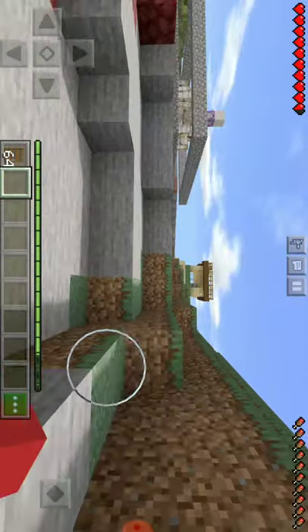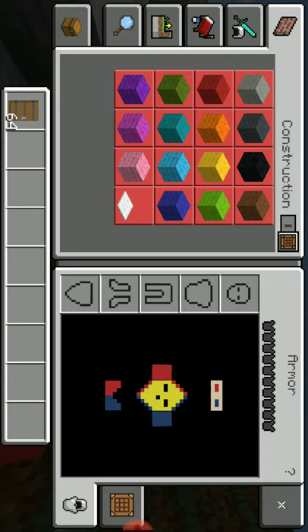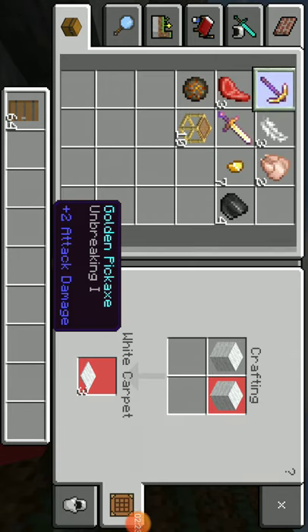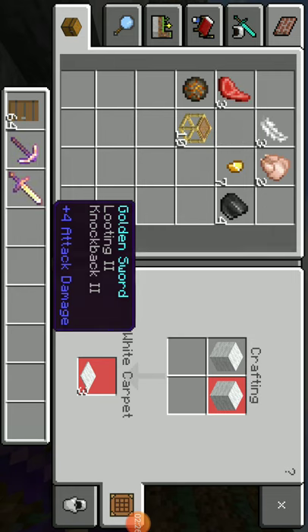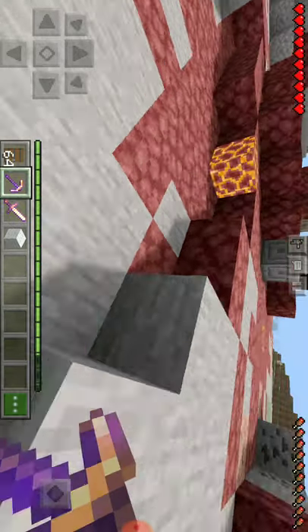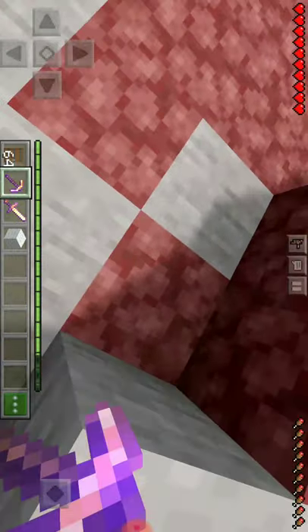We have mining today so I will take my pickaxe. I have my pickaxe — it's an Unbreaking pickaxe with Looting, Knockback, and more. First we have a little nether rack to collect near our house. I need to go to the nether portal.